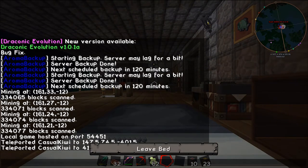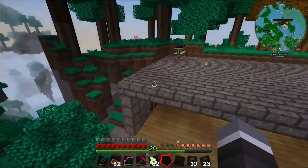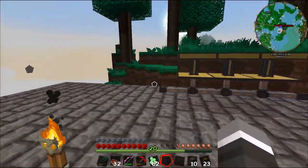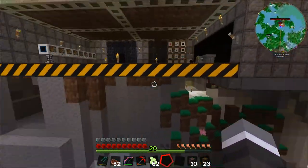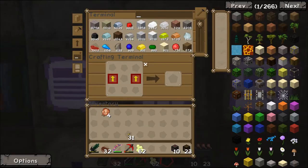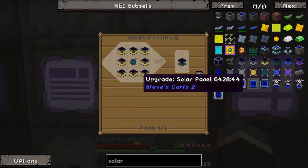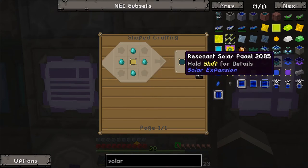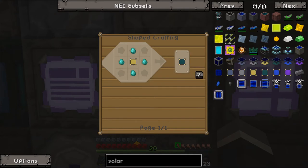We'll just see how many we've actually got - that's only going to give us four, and we need another four. We need another four of those. Before we can go ahead and make the next tier - the resonant solar panel - we need four enderium nuggets. Not actually too bad to make. It puts out 512 RF per tick, not too bad, but it does take a butt ton of stuff - eight of these guys. We're going to need to run our quarry quite a few more times.